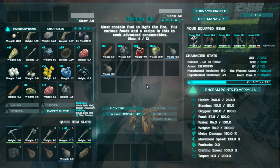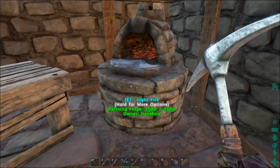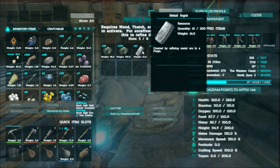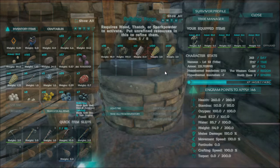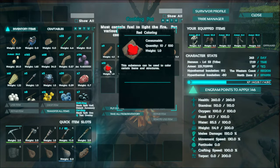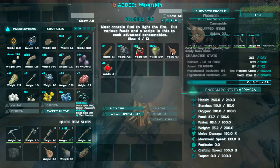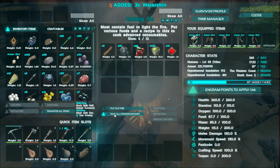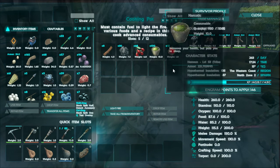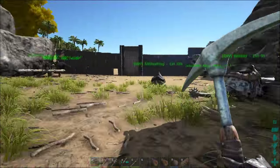It's just a case of waiting. The forge here - you just light it and it starts making metal into ingots using thatch to burn. Easy enough. And over here - yes! It's doing red coloring! That's not quite what I was after, but okay - it's making red dye, not narcotics. Let's put the fire out. The red dye is cool though - I've got red dye now. I like that.